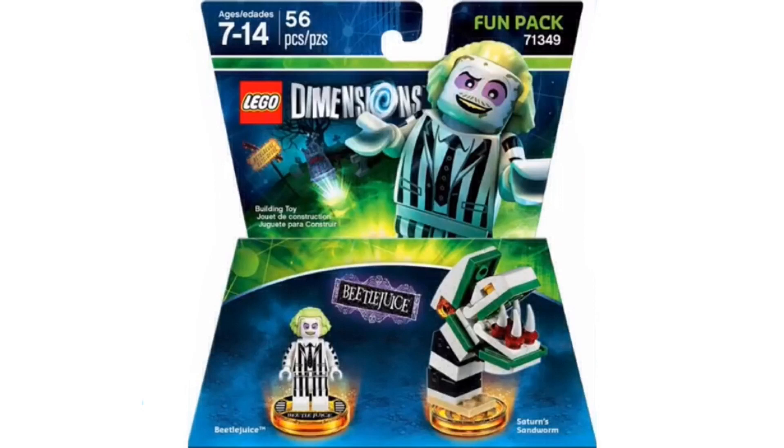If we look at the Sandworm, it doesn't actually have a 2x2 round plate underneath it. Instead, it has a 2x3 plate in beige. I really like how it's curved and everything, how they made it striped black and white. At the front there's a head inside the head, just like in the movie, so I really like that. I really like the Beetlejuice figure design, and I like on the front with Beetlejuice and the Adventure World.